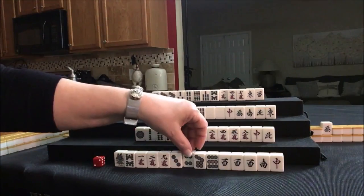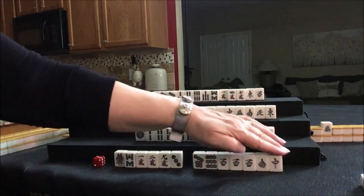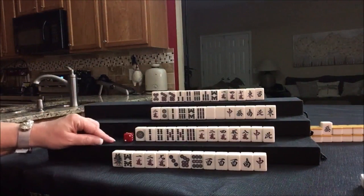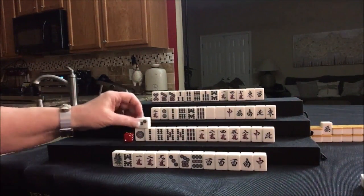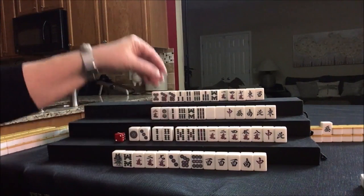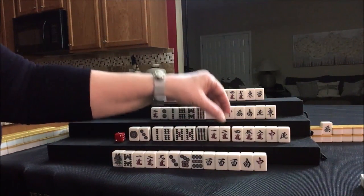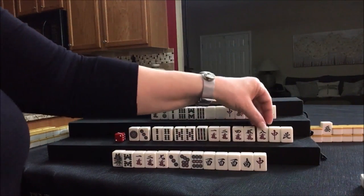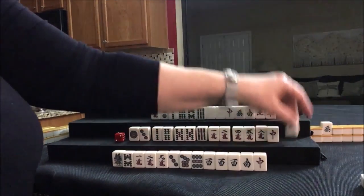Let's discard the 4-dot for East. Drawing for South — three dot. There's potential Chi, potential Chi, pair, isolated, potential Chi, potential Chi, isolated, Dora, North. Let's discard North.